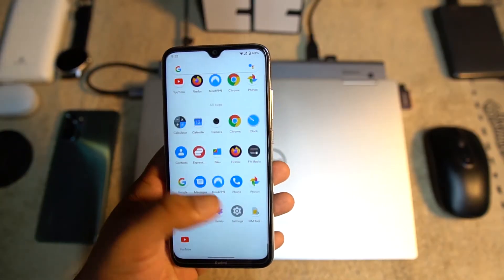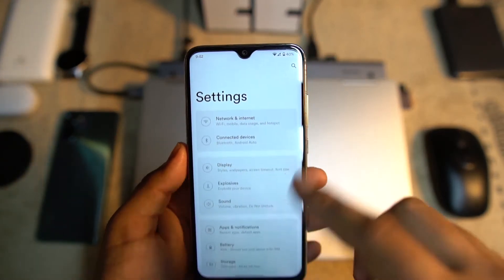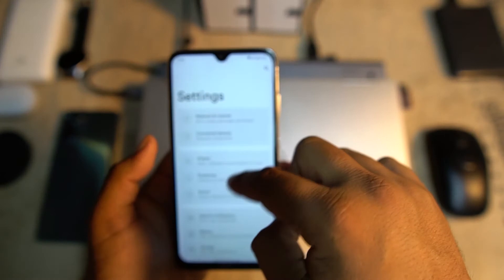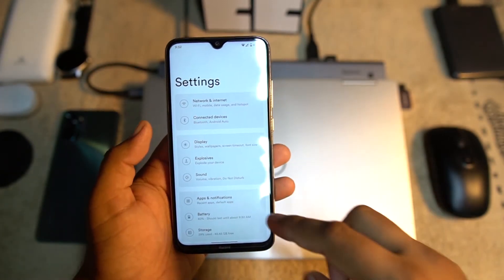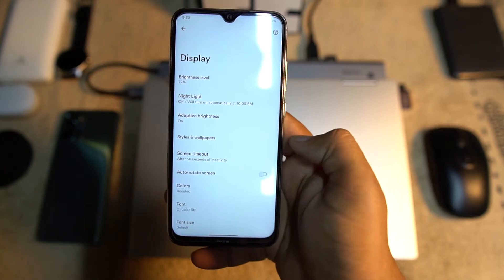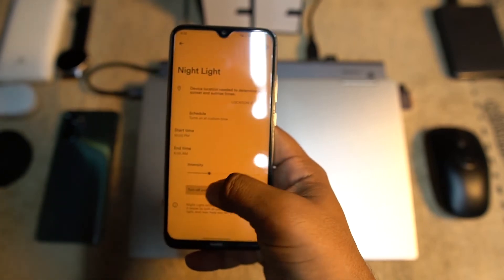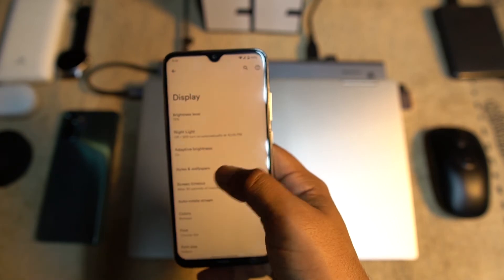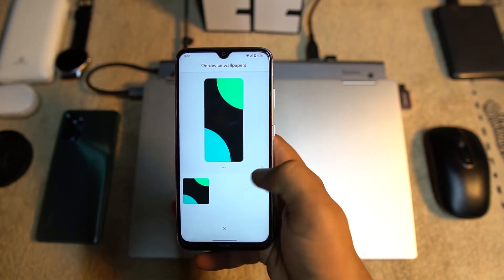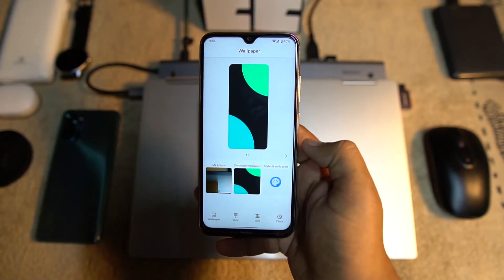In the settings, we have a clean UI that looks similar to Samsung's One UI. At the top there's a search bar, and navigation is very smooth. We have Networks and Internet, Connected Devices, and Display sections. Brightness, Night Light, and Adaptive Brightness are all working fine. In Styles and Wallpapers, you can create a custom style or pick wallpapers. Only one wallpaper is pre-installed, but you can download more from Google.